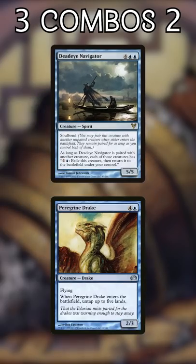And number three: Deadeye Navigator and Peregrine Drake. When these two are paired, it's an easy outlet to infinite mana and flickers for their controller. However, some people don't know that Soulbond is a triggered ability. So if you kill either creature with it on the stack, they can't be flickered.